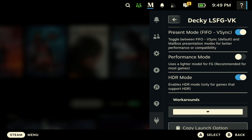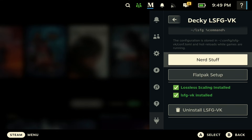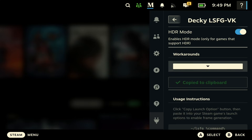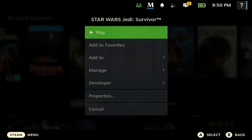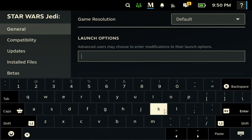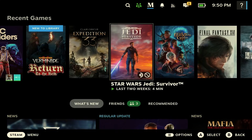Going through the plugin, you can see it has HDR mode and a lot of other options. To use it, hit 'Copy Launch Option,' then go to the game you want to play, open Properties, go to Launch Options, and paste it there. Open up your keyboard, hit Paste at the bottom, and you're good to go.